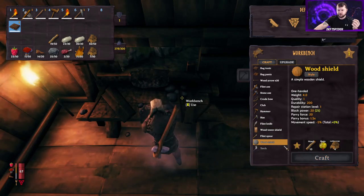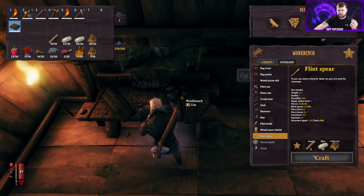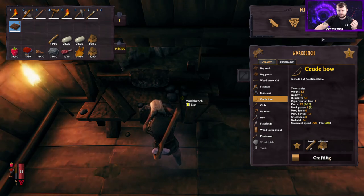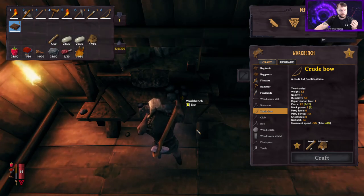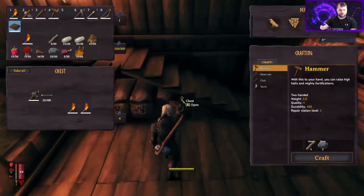I recommend getting a wood shield as soon as you can — you'll need four pieces of resin for that. We're also going to want to build a spear, so let's go ahead and build the spear. Then let's build a bow. We don't need too many torches, and we're out of wood. Let's store the torch — I'm storing all my extra weapons right here.